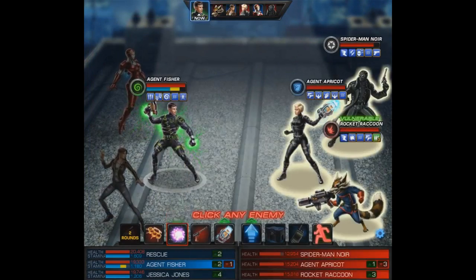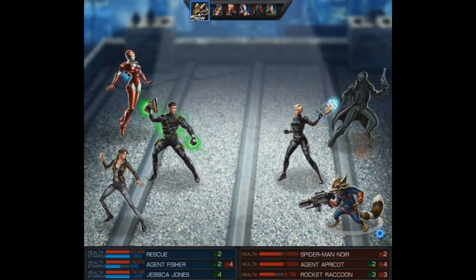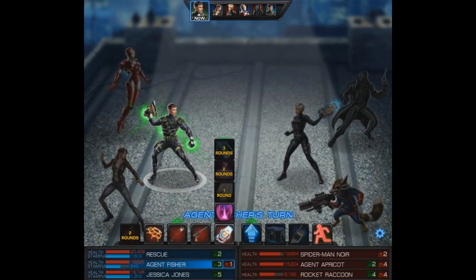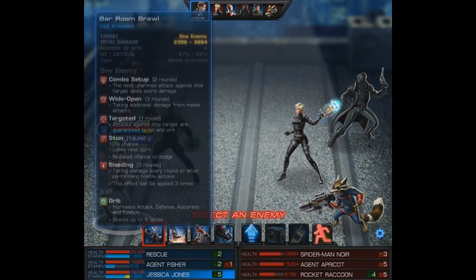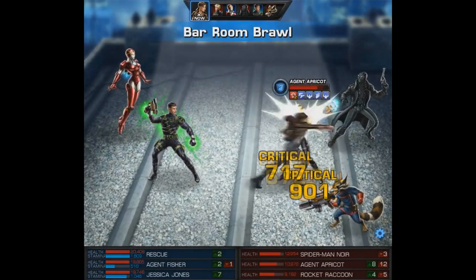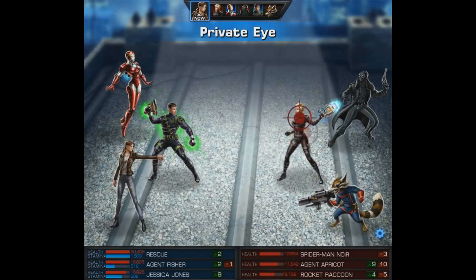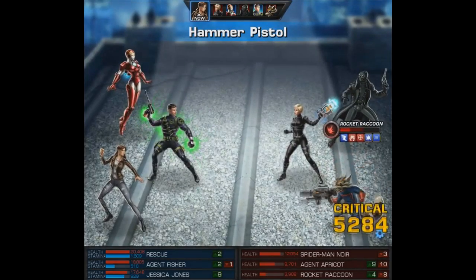We'll talk about this final match where I brought in Rescue. If anyone can draw out a match and let Jessica Jones slowly build up her Grit, it's going to be Rescue. We are, however, facing a Spider-Man Noir and Rocket team, and I'm assuming they have some emphasis on attack. But at least we do have the Hammer Pistol, and that's definitely going to come in handy - we just have to hope it doesn't finish them off before we can use Jessica Jones' level 9. I think the Magia set goes very well with her, especially the targeting device that applies Flanked. If you want to gain Grit, you're practically going to have to have Flanked - she applies it with her level 2, but it's not a quick action so it eats up one of her turns. I believe she still gains Grit even if she misses the attack, so that's one good thing.